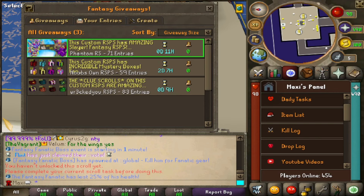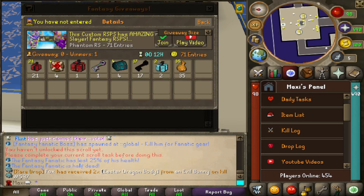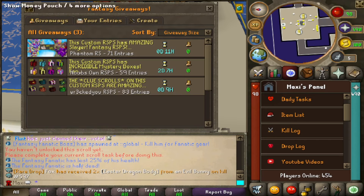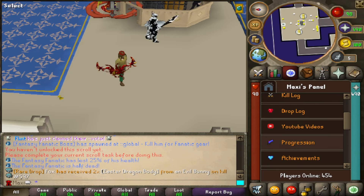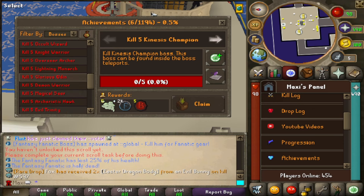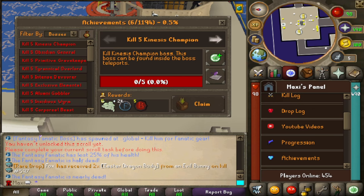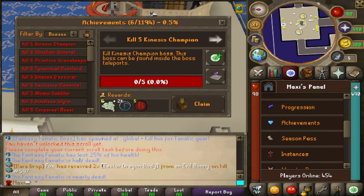On top of that, they have their own little YouTube sidebar where you can add your videos and enter giveaways right from that interface, which makes it super easy. It's quite nice to get into those giveaways easily. There are also a lot of achievements, which goes with the collection logs — the two things I really enjoy on servers. This server has it all: a total of 1,194 achievements, which is absolutely insane. You will never run out of things to do if you're a completionist.